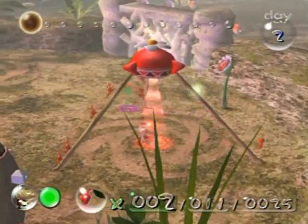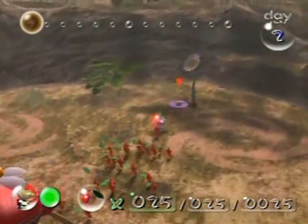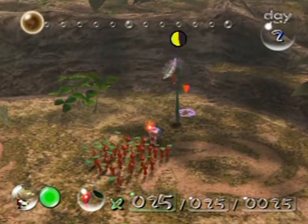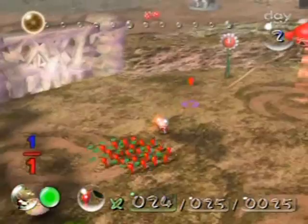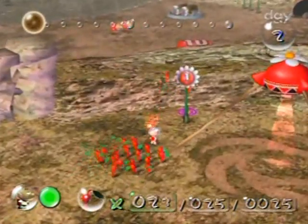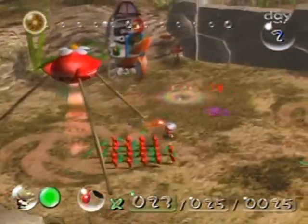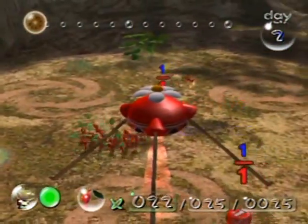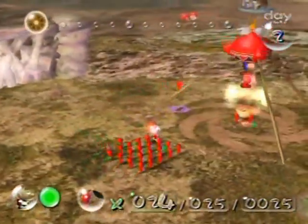I'm going to take out every single one of them because we are going to need them. This second day is another slow day of sorts — we've just gotta build up our forces. There's a yellow pellet; we'll only get one for it unfortunately, but it's gonna be worth it just to build up our numbers at the moment.